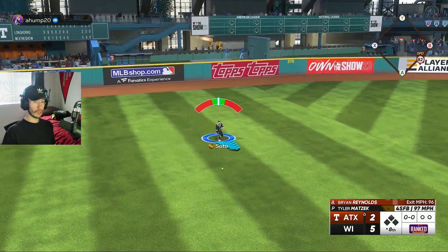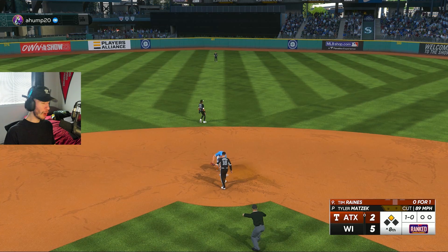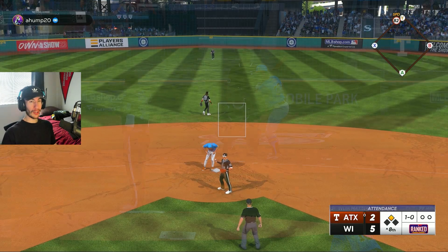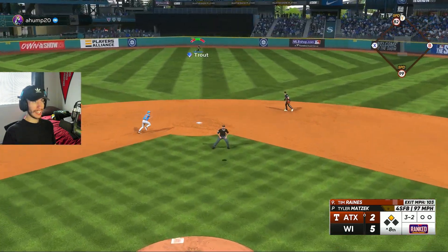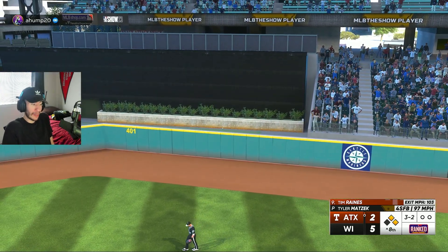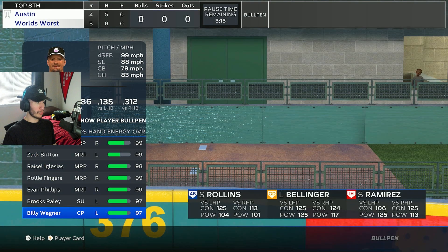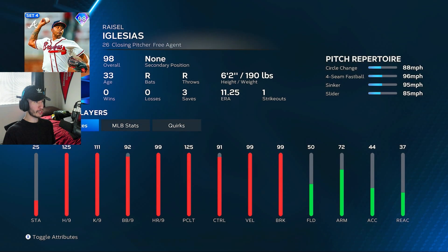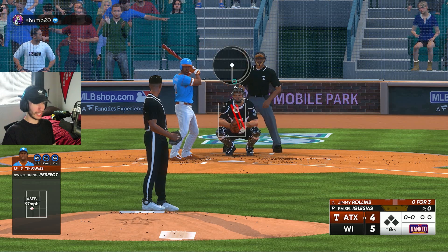Leadoff single for Brian Reynolds in the eighth — he steals with his 82 speed and we don't have him. Full count to Tim Raines and that is a perfect homer making it 5-4. The game's not over yet — there's no clock in baseball. We still have a one-run lead. I'm thinking I'll try out this Rysel Iglesias card, the monthly awards version, to face a couple switch hitters and a lefty and try to get out of the eighth with the lead.